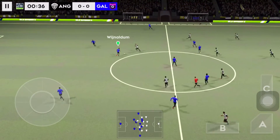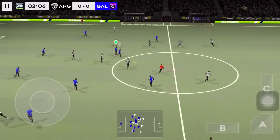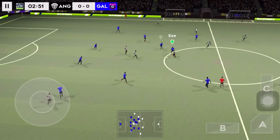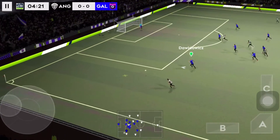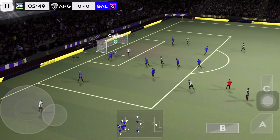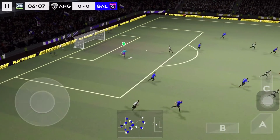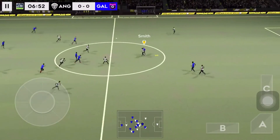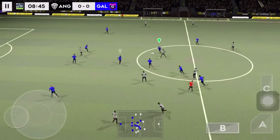Off we go then, let's hope for some goals today. Confident pass. Using the whip here, Spina collects. He's read that one absolutely perfectly. That's nicely played.